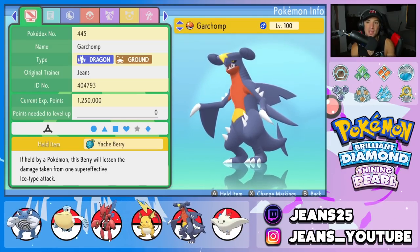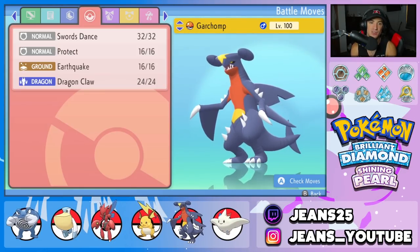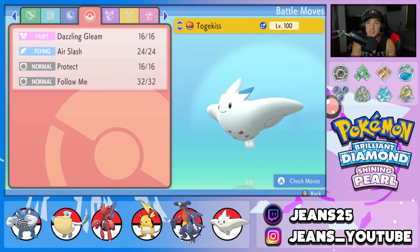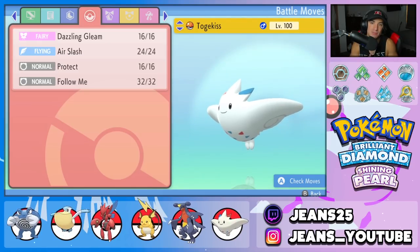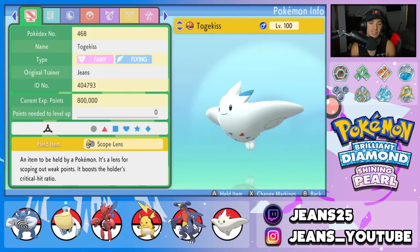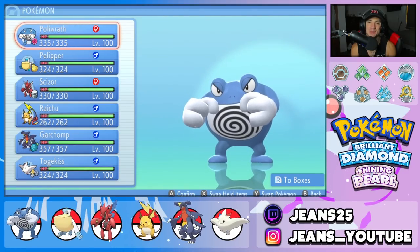The fifth Pokemon is Garchomp — another heavy physical attacker alongside Polywrath and Scizor. It has a Yache Berry with the Rough Skin ability, and the moveset is the fairly normal Swords Dance, Protect, Earthquake, and Dragon Claw. The final Pokemon is Togekiss, a special attacker and support Pokemon. It has Dazzling Gleam, Air Slash, Protect, and Follow Me, with Super Luck as its ability and a Scope Lens to boost its critical hit ratio. That's the Polywrath team — let's hop to the Colosseum.